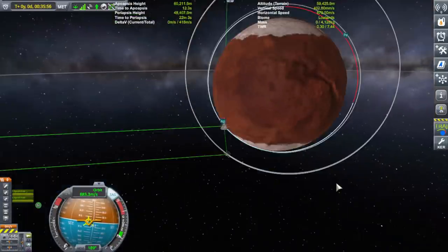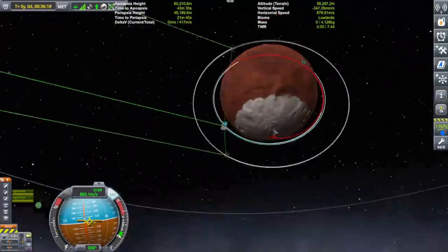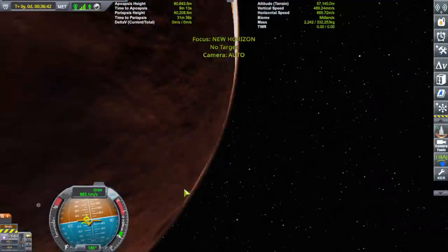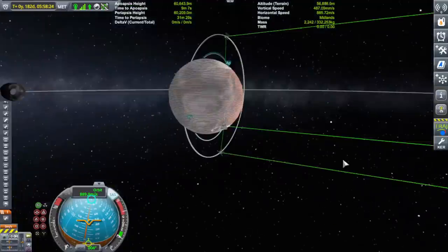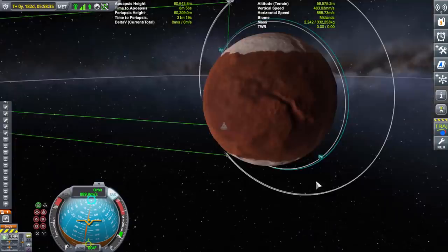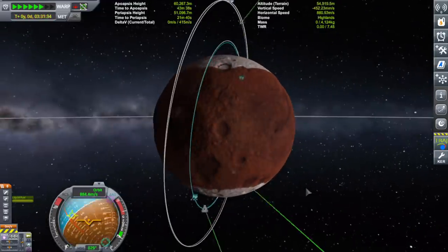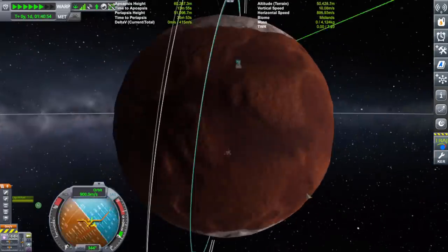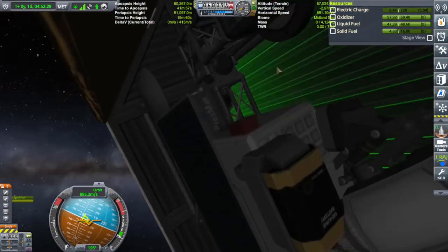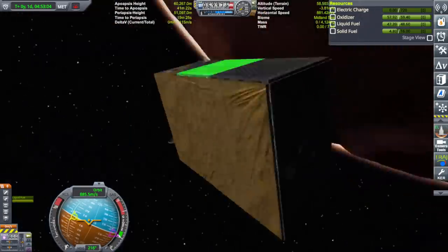Unfortunately the first rover was lost in orbit, because as I was trying to look for a spot to land I was time-warping way too much and the battery drained. For me to drain such a large battery on the first go was a really bad mistake. Now that I think about it, I could have hit F9 to go back, but I hadn't saved at all during the whole thing, so F9 would have shot me all the way back to Kerbin, which I really wasn't in the mood for. So the rover is forever lost until it's reclaimed one day in the future.